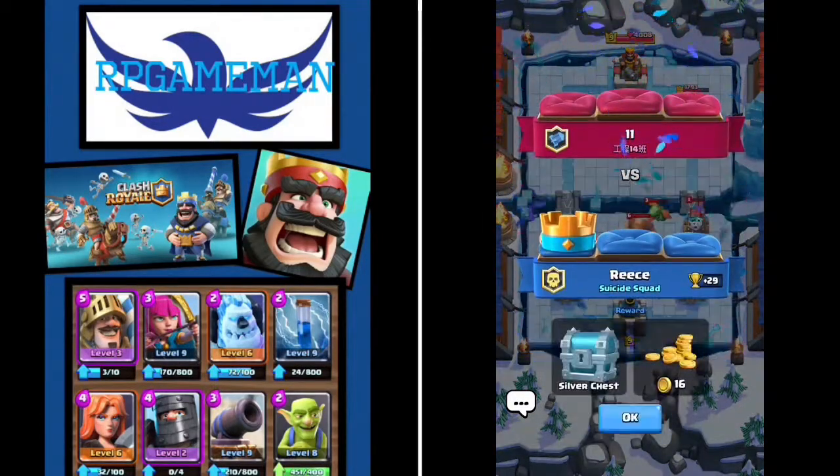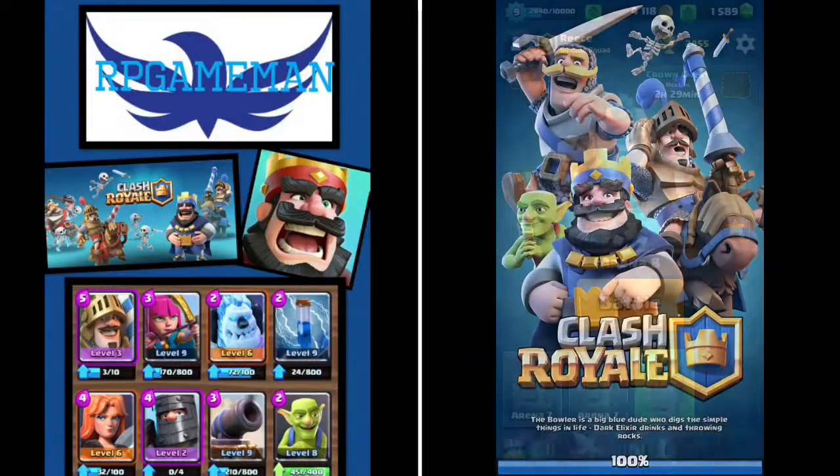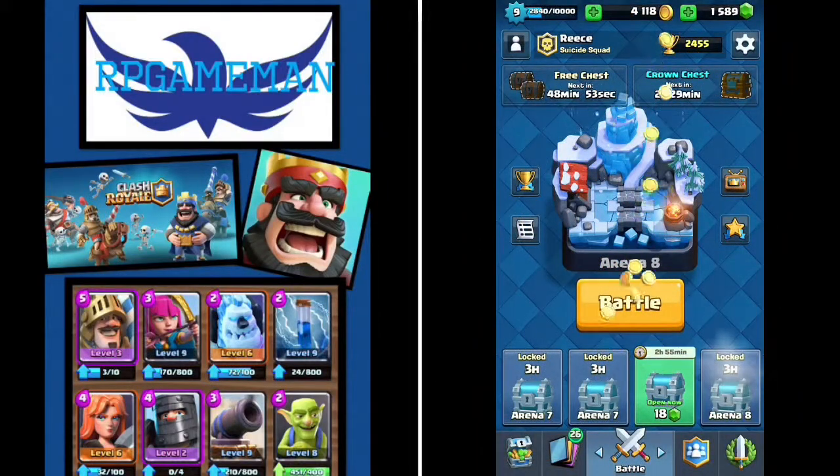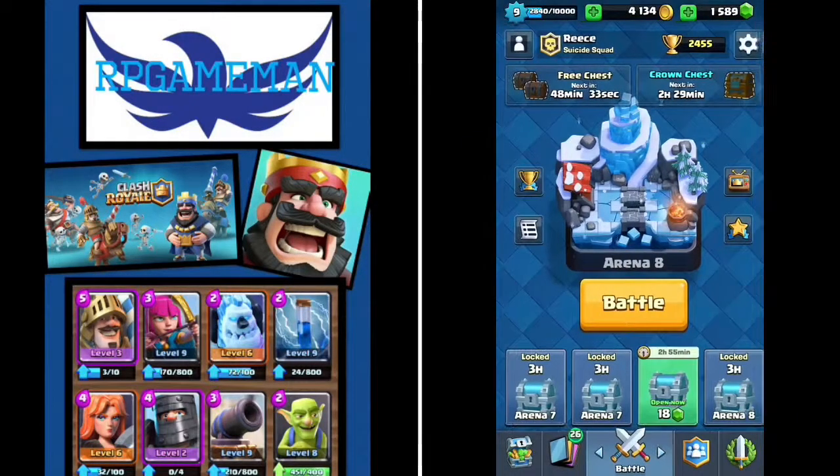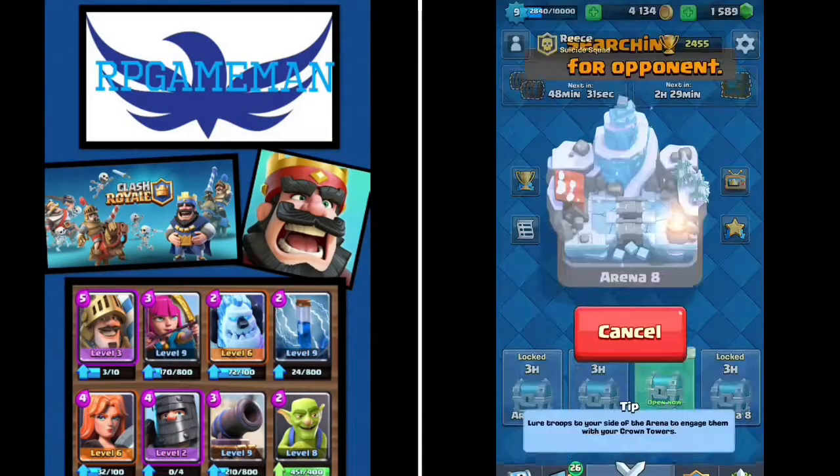If you play it right anyway - if you don't play it right, you know, it just doesn't work. The other thing about this deck is you can use many different pushes - like the prince ice golem, the prince valkyrie, or the dark prince ice golem, the dark prince valkyrie, or both dark prince and prince valkyrie, or dark prince prince ice golem, or ice golem archers. It's just so many combos you can do. So we're going for one more battle here.